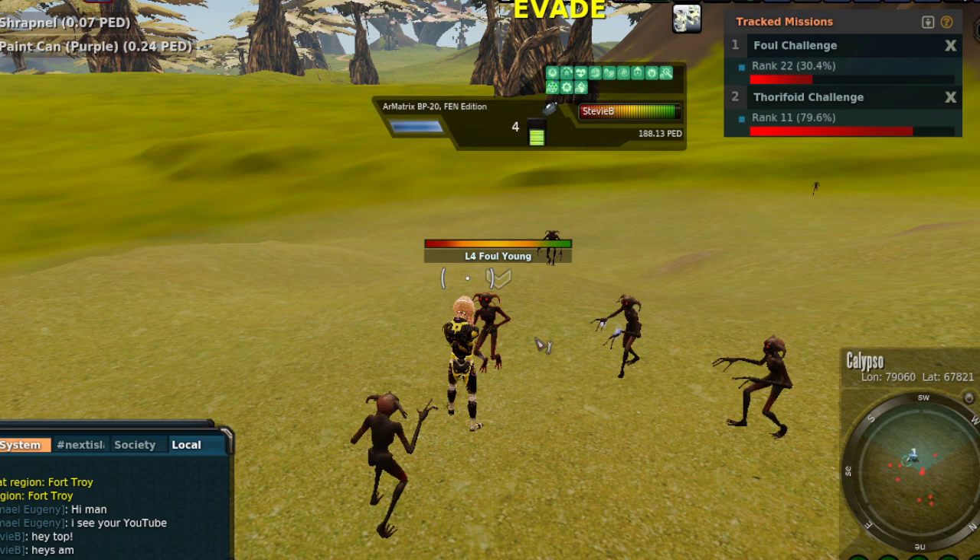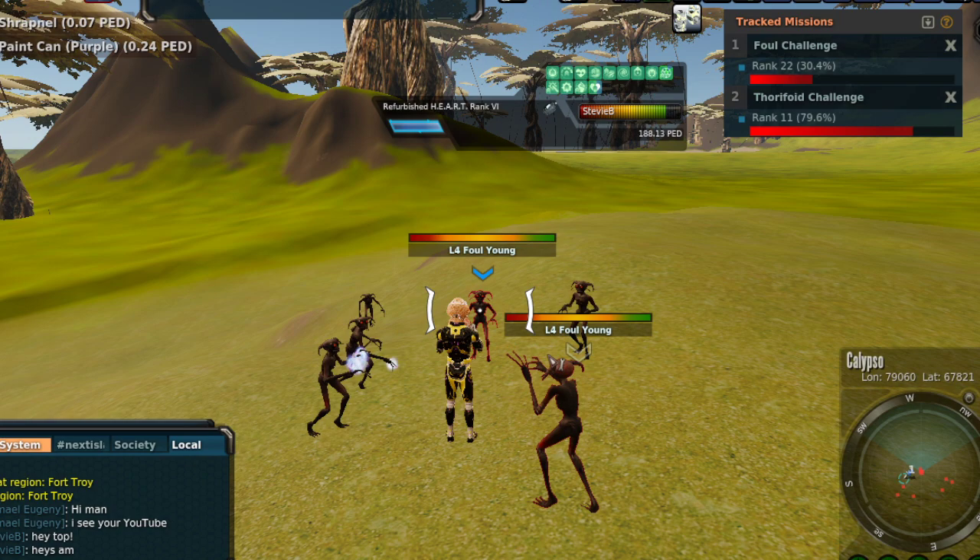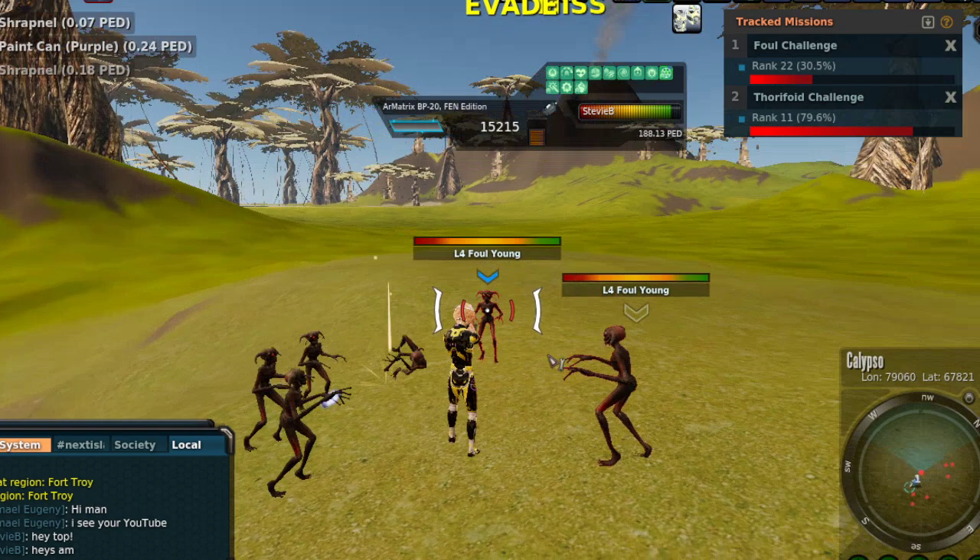Switching to another tool, switching to another weapon, switching to a FAP, switching to a candy cane and consuming it will automatically stop the trick. So I'm going to switch to my FAP, FAP up, and then go back to shooting — and now my shot counter started again.